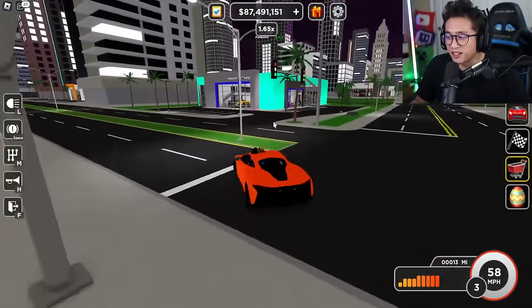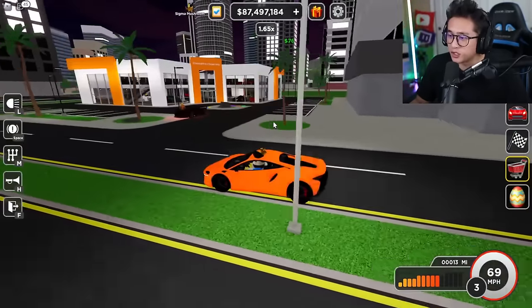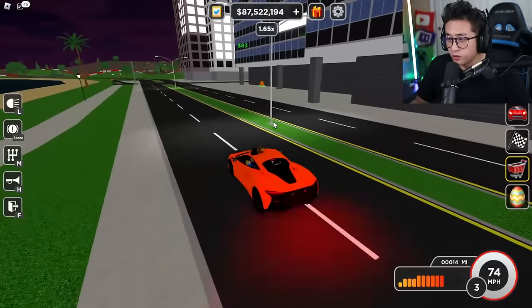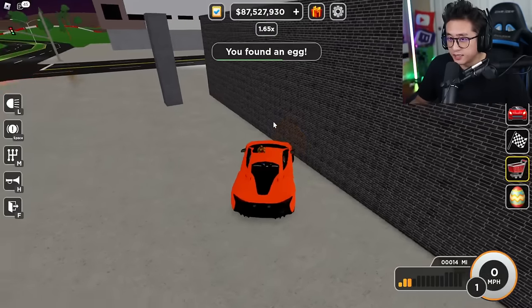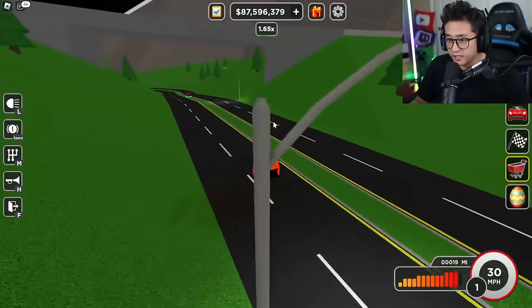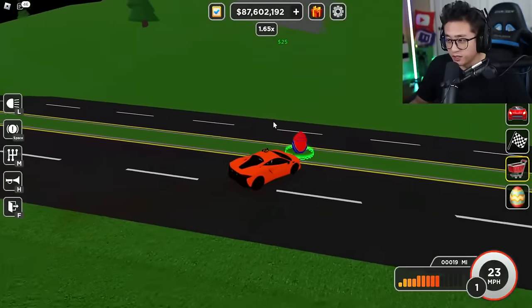I thought we had four more but it's actually 11 — I'm up for the challenge. There's another one right here by this building at the beach side. Now we're at the airport area and there's an egg right over here — this Pepsi-looking egg.